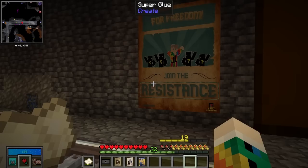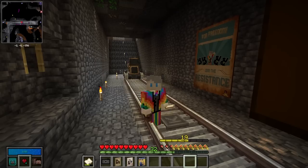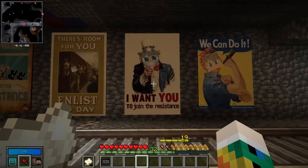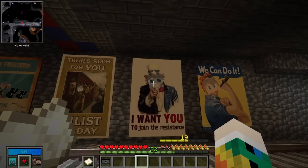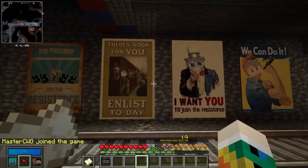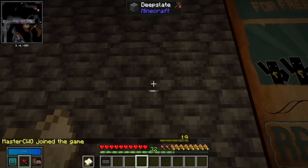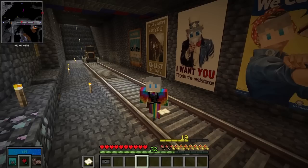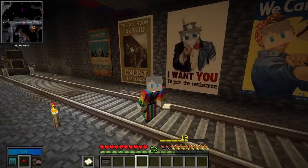The first one is by Afraid Tuna and it says 'For Freedom, Join the Resistance' — those of you watching for a while will recognize that skin as the vault champion. The rest of them all seem to be World War II propaganda themed, and I absolutely love them. One was made by Storm Rider and two were made by Roberto in our Discord. We're going to redecorate eventually, but for now they can stay. If you want your art on the wall, join the Discord!